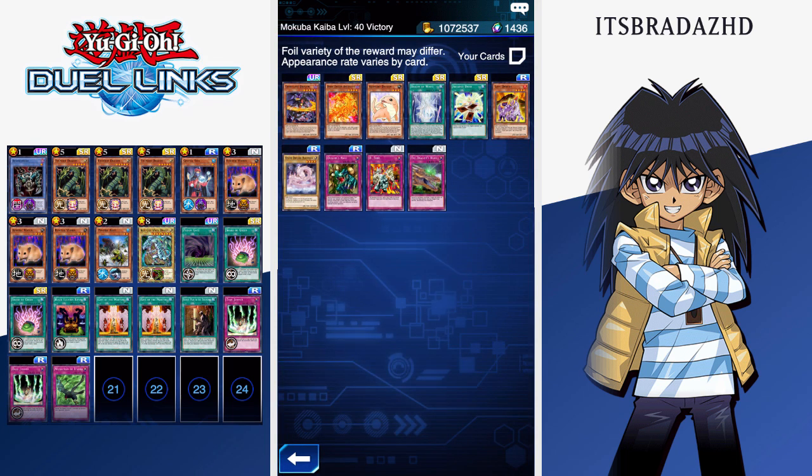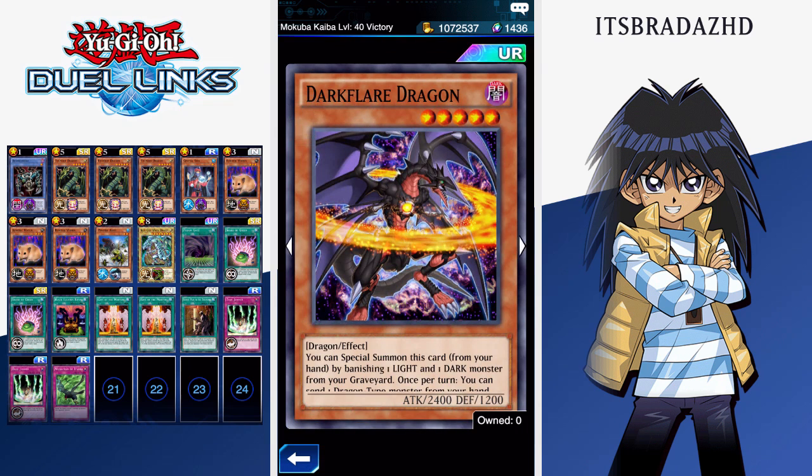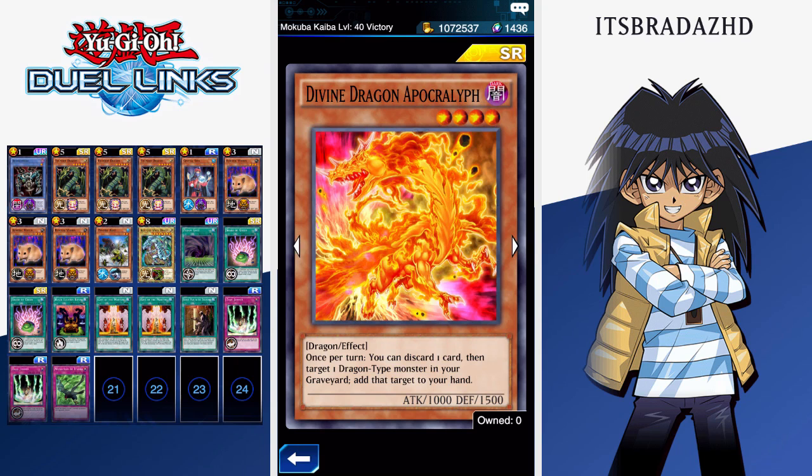I'm not going to be using Pegasus, I'm going to be using a farming deck just for this first video to see how it works. He's going to be able to give us Dark Flare Dragon, which is really, really cool — really awesome Dragon support. Divine Dragon Apocalypse, which I hadn't actually heard of before this.